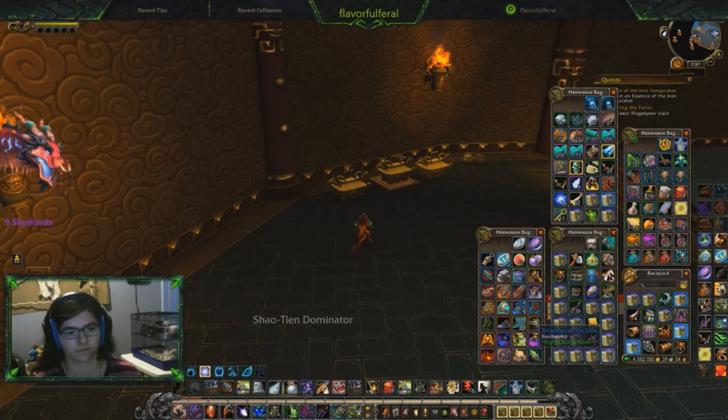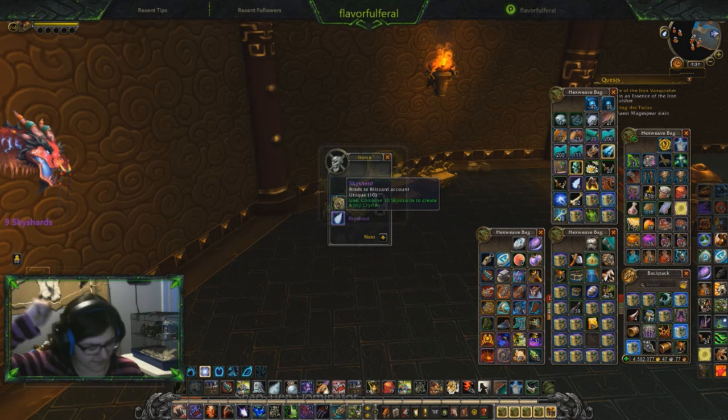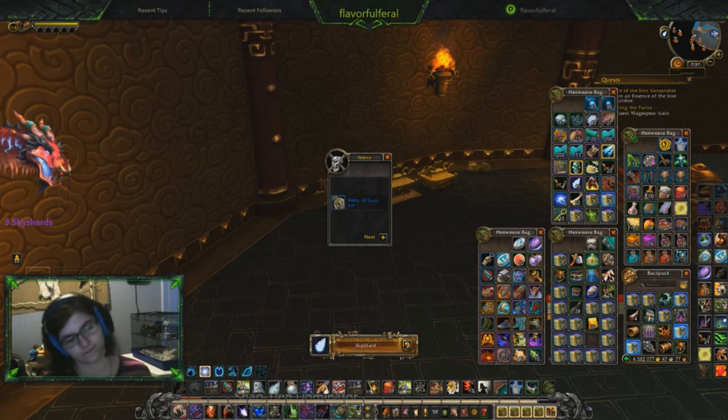The only two things of note that drop from these mobs are Sky Shards and Guolai Cache Keys. Make sure to pick up the cache keys because they allow you to access Guolai Caches, which have a very small chance of containing Sky Shards — for me it seemed to be about 1 to 2%. I get at least half of my Sky Shards from these caches, so don't sleep on them.